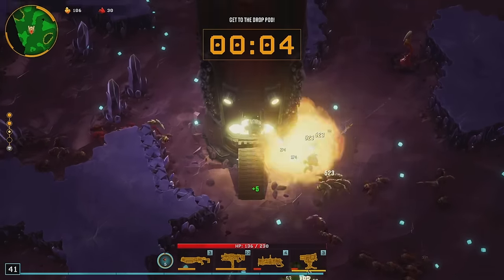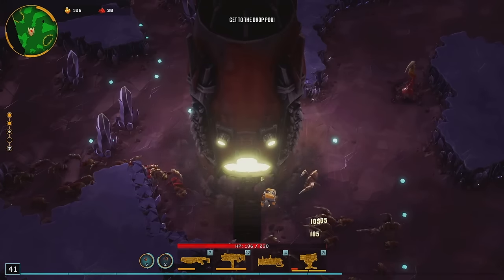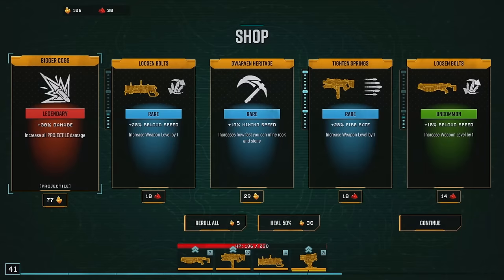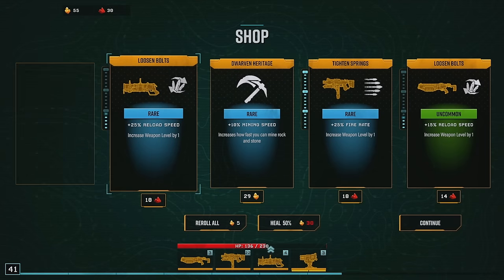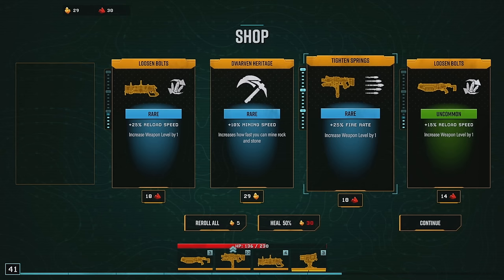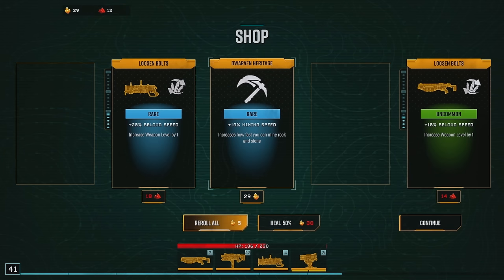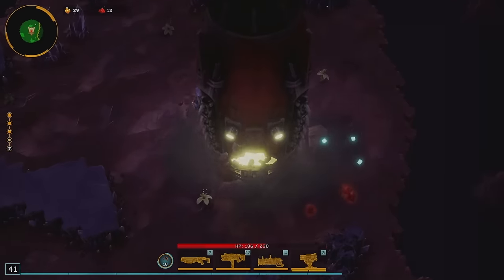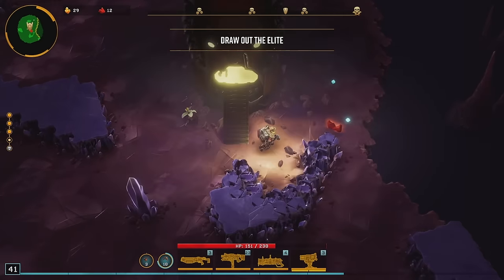Level 41. Stage 3 completed, taking you to stage 4. We did good work, Miner. 22 on our gun. Projectile damage - I think we take more fire rate. Beautiful. And we're going to hold the gold here. You know the drill, Miner - fulfill your objectives.